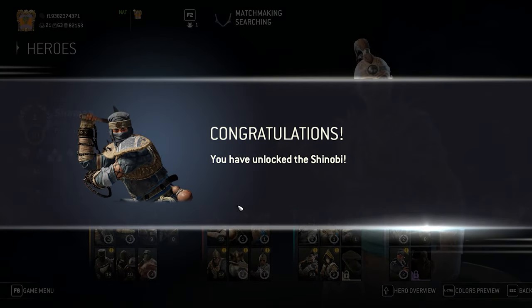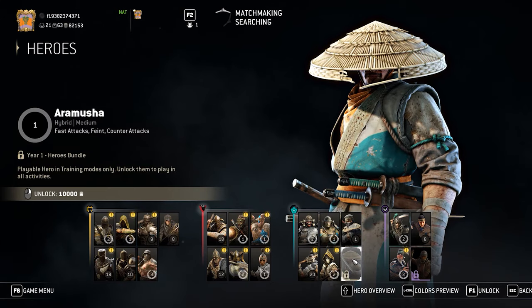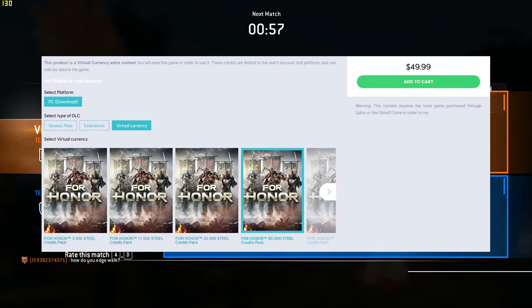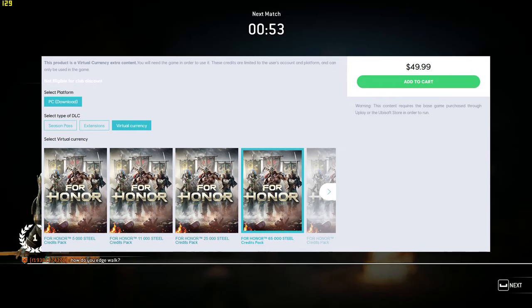Both editions require players to spend 15,000 steel to play new heroes and 10,000 steel to unlock DLC heroes released in For Honor's first year. Steel is the game's grind currency — what you get for completing matches and what you use to unlock characters. For Honor does let you buy this grind currency with real money, though you'll likely never feel the need.